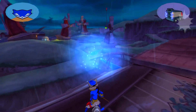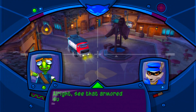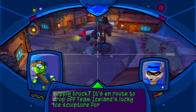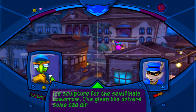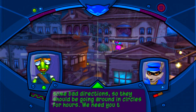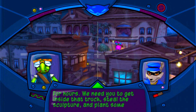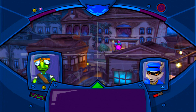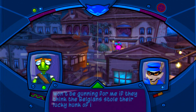There's like a two-part mission to this which we will get to soon. See that armored supply truck? It's on route to drop off Team Iceland's lucky ice sculpture for the semi-finals tomorrow. I've given the drivers some bad directions, so they should be going around in circles for hours. We need you to get inside that truck, steal the sculpture, and plant some evidence implicating Team Belgium. Good thinking.